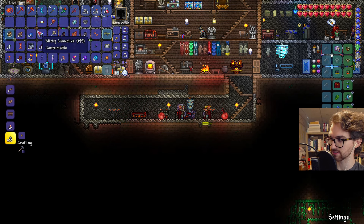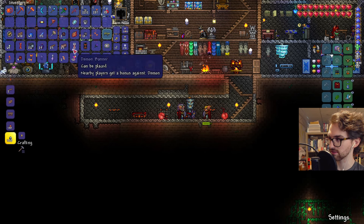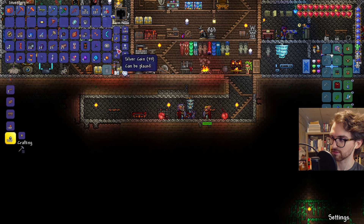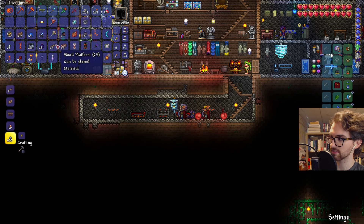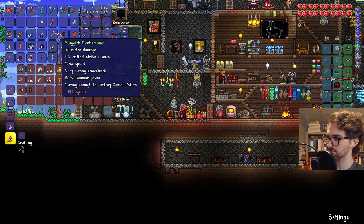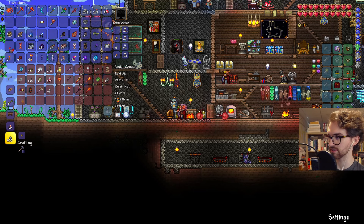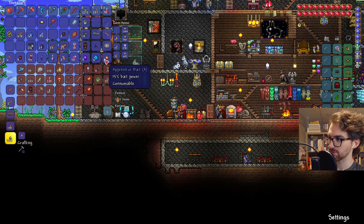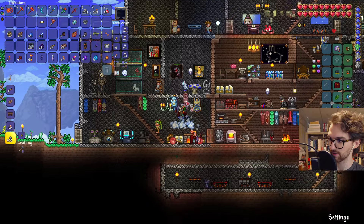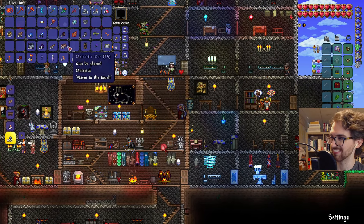Strong enough to destroy demon altars - that sounds cool. Pwnhammer, menacing warrior emblem, increases melee damage - oh sick! Is it a material? A quick laser rifle - let's see how fast that makes me lose magic. Pretty fast. I didn't get that much stuff, I'll just throw stuff into the chest. I'll put the pwnhammer in there. Demon altars - I don't know what a demon altar is. Hellwing bow is going in there. Demon banner's not gonna have any use up here but I'm gonna place it anyway because it's funny.